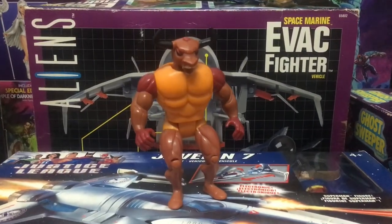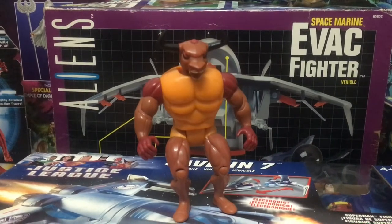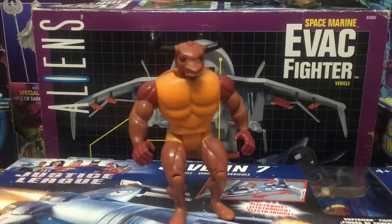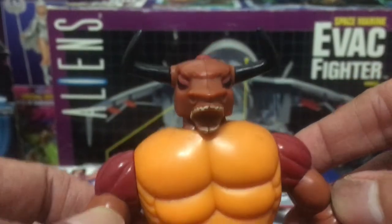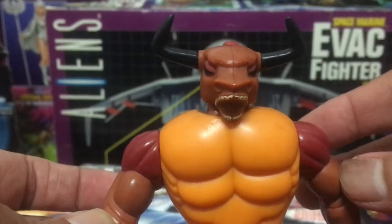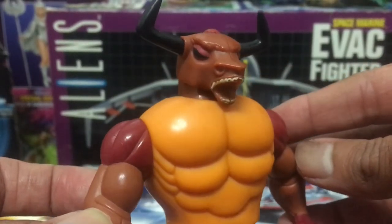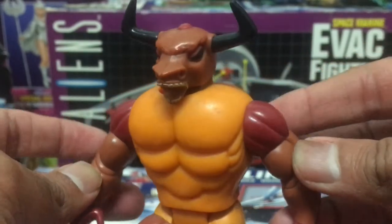I can't help but feel that the designers must have been having a grand old time back in the day when it came to naming these characters — like, yeah, what should we call this guy? Oh well, let's just go with Mumbo Jumbo. So Mumbo Jumbo is this really buff-looking humanoid bull, like a minotaur actually, and he would look great as a Masters of the Universe character, come to think of it.